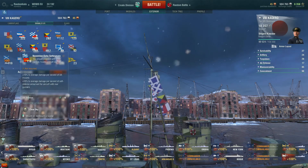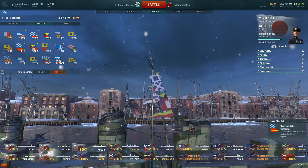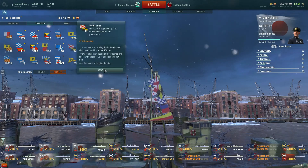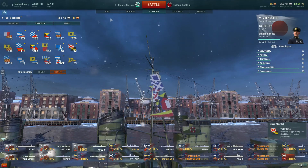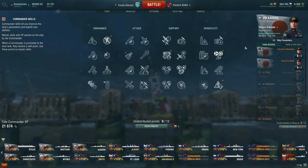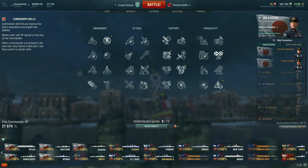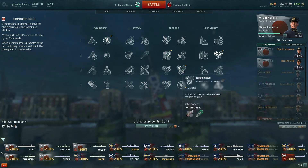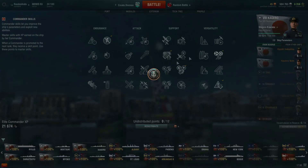Secondary, where's the AA one? There we go, we'll push the AA up a little bit. I might as well just have the extra flag for fire as well. So let's jump into a battle. Before we do, quickly look at the skills. We have preventative maintenance, smokescreen expert, and last stand at tier 2. We have superintendent at tier 3, and concealment expert at tier 4. Right, let's do it.